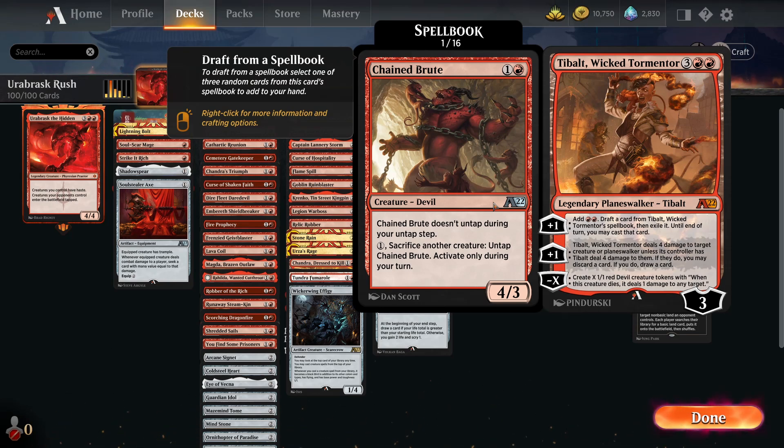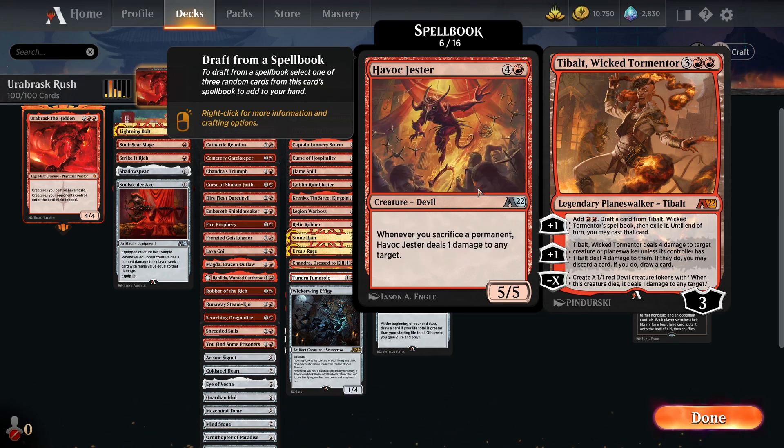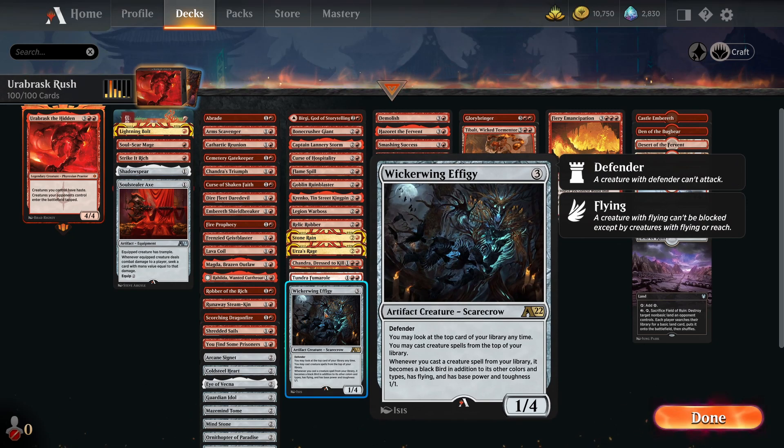Stuff like Tibbalt being able to add two mana — you can draft a card with Tibbalt and then exile it during that turn, and you may cast it until that turn. It's a bit wordy but if you right click you can see all the different options you have with this card. Stuff like this is really important just to give you virtual card advantage, because red doesn't just let you draw — most of the effects will be exile and you can play them until the end of turn.